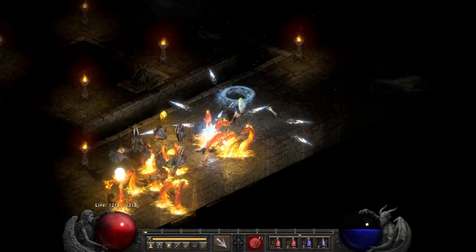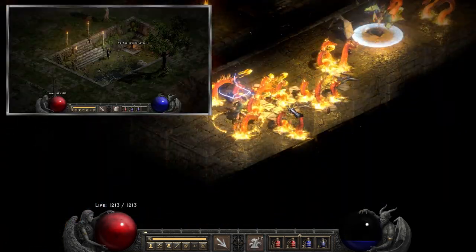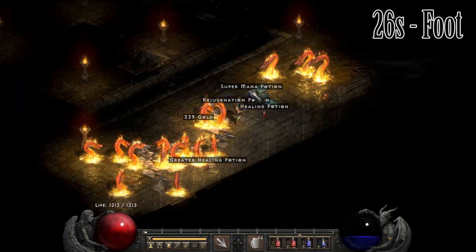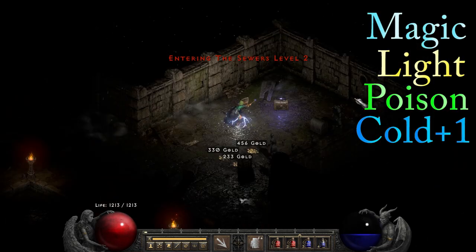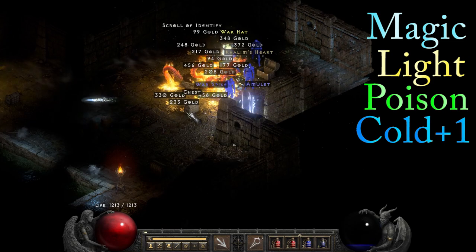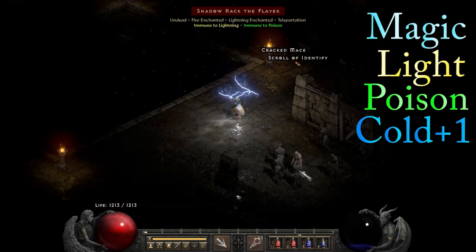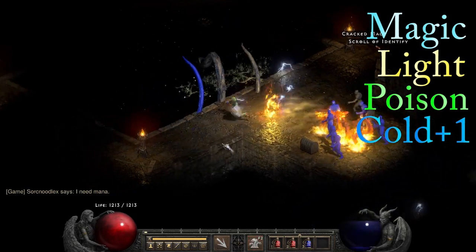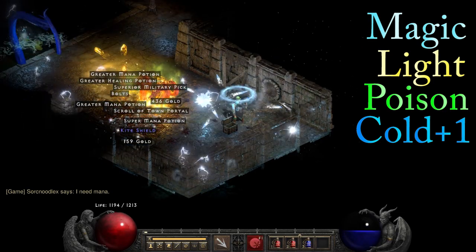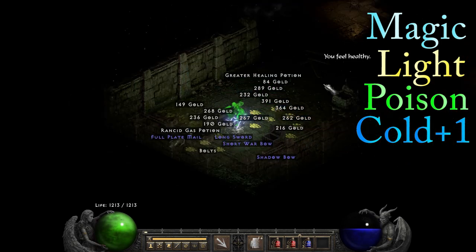Next up is the Sewers in Act 3, not to be confused with the Sewers in Act 2. There are a few entrances that reside both in Bazaar and Upper Kurast. It takes about 26 seconds to get here on foot and 11 seconds with teleport. The immunities in here can include magic, lightning, poison, and cold, as well as a super unique that's also cold. Sewers 1 is great because it's pretty big and there's a lot of farming that can be done here, but the real treasure literally lies in Sewers 2 — there are three super chests down there in addition to the quest chest. Super chest hunting here is better than Lower Kurast only if you already like farming Sewers 1.